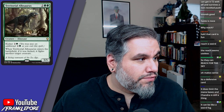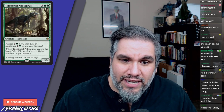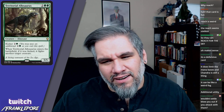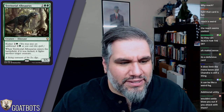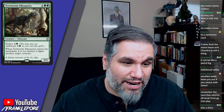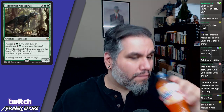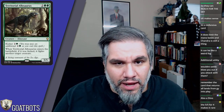Territorial Allosaurus is four mana for a 5/5 — that's a great rate. If kicked for seven mana, it fights another target creature when it enters. So it's a 5/5 for four or a 5/5 for seven that fights another creature. This feels more like uncommon than rare. Also if you attack with lands and they play Settle the Wreckage, you just get lands back — so you break even at worst.